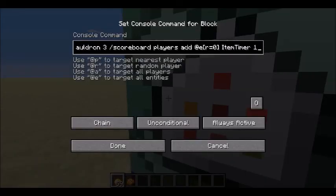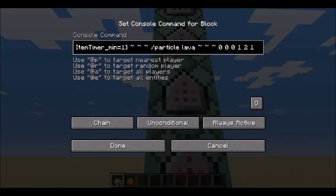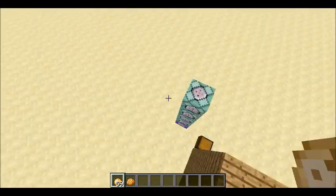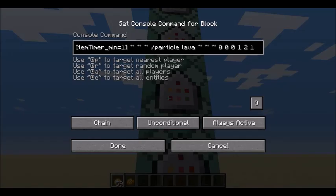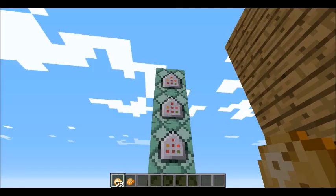And if that happens, it sets its score of item timer to one. Then the second command block, if item timer is at one — which means it's in the cauldron — it'll start making lava particles everywhere. Then over here, it will execute once it reaches 200 ticks, which is about 10 seconds, and it will summon a cooked potato, which is called boiled potato.